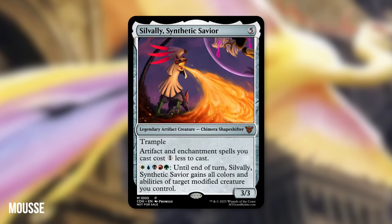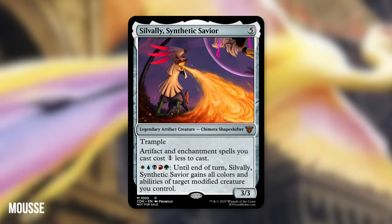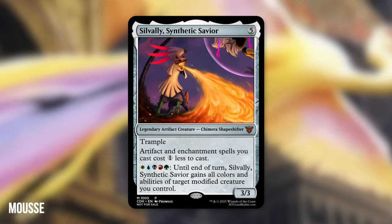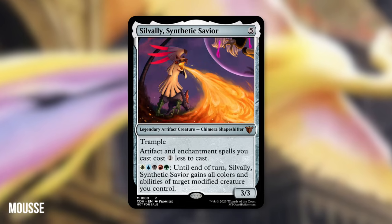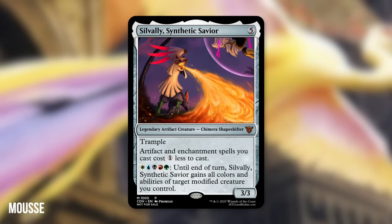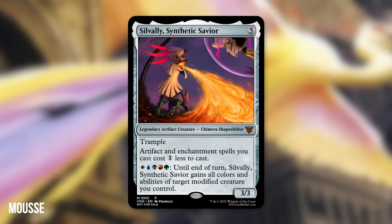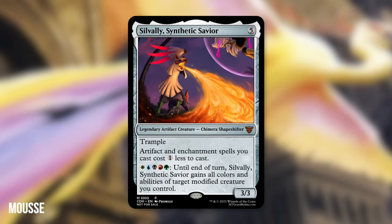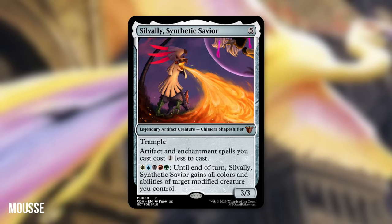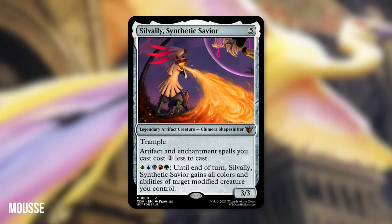Pay: until end of turn, it gains all colors and abilities of target modified creature you control. Moose said: I chose Silvalli as the design is extremely intriguing to me — I feel it is both a neglected yet incredibly powerful and unique Pokemon. The ability-sharing ability and access to all colors stems from the Chimera and Synthetic nature of both Type: Null and Silvally, where the evolved form has a unique Archaea system that allows it to swap between different types and abilities across the spectrum of Pokemon — almost like a 9-in-1 toaster oven. 5-color is always going to speak to me, and this is very spicy. Congratulations on your 10th place finish, Moose.